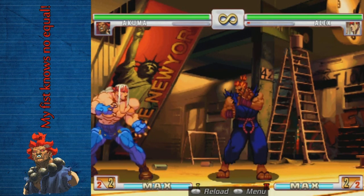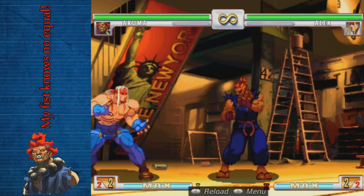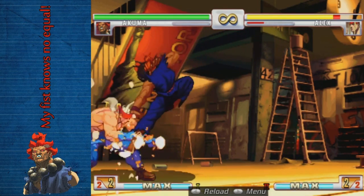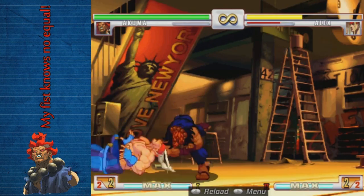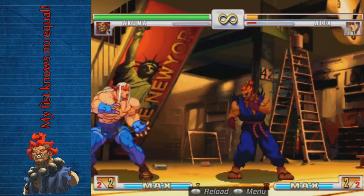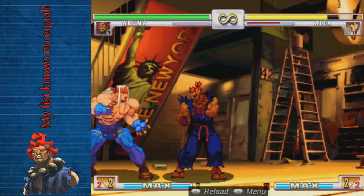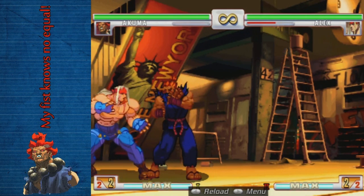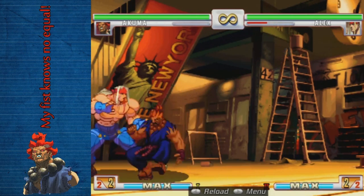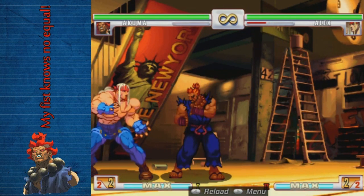Especially someone like Yun, which can just kill Akuma in one combo. You can also play very rushdown-heavy Akuma, incorporating the Demon Flip. A lot of newer players are going to have a lot of trouble with that fireball and Demon Flip pressure. After the Demon Flip you can wait and then throw them, or wait and then do a forward roundhouse hurricane — and both of those options are safe.